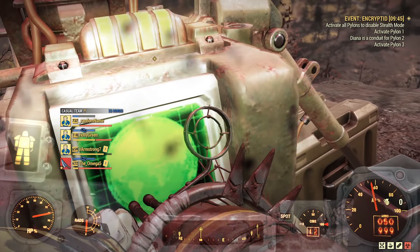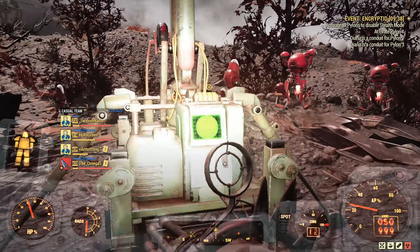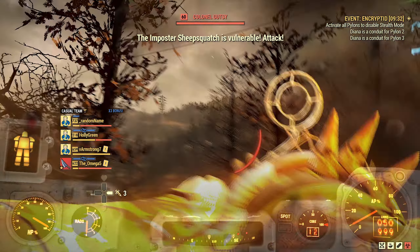Of course she resists because her shield is so strong, but not for long. If Bethesda finally fixes the display of damage numbers, you can multiply it by 6 in this case and have a proper picture. Of course it depends on the body part you are shooting at, but you get the idea.